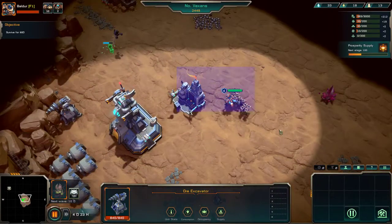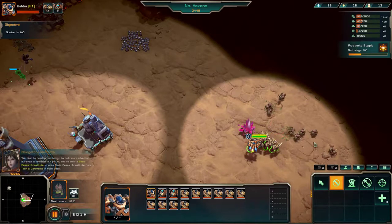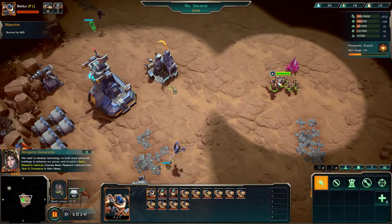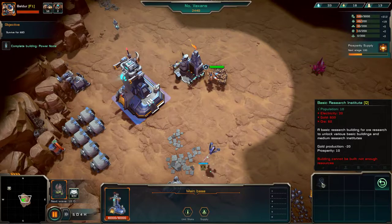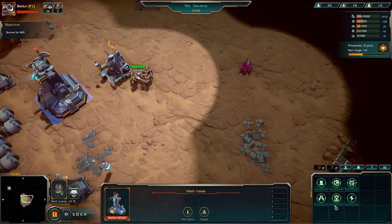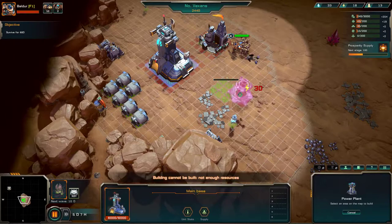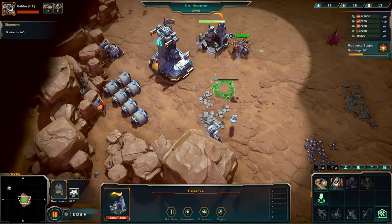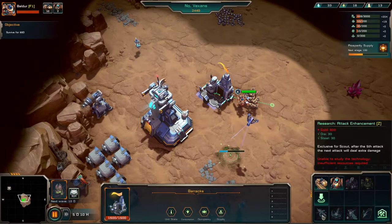We should go and attack some more people. Oh, that's why we have no money. We need to develop technology to construct more advanced buildings that will enhance the surrounding ruins. Select your main base to build a basic research institute. It ain't going to happen anytime soon, is it? We need electricity 20 and gold 900. We're not getting enough electricity. We need a power plant — let's put a power plant in. That gives us the electricity, but we're very short on gold.